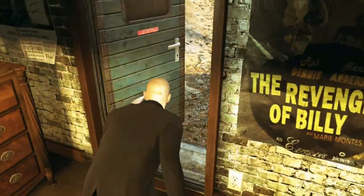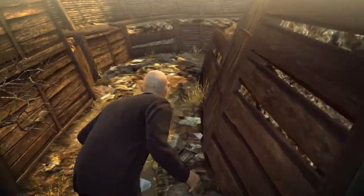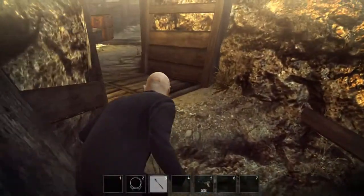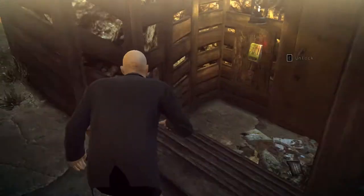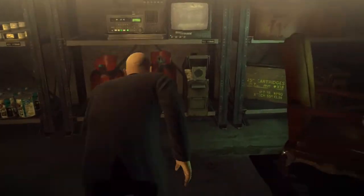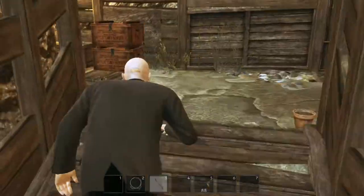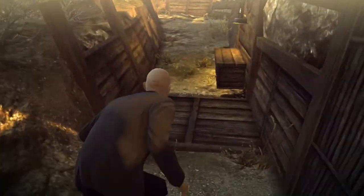Now we are going for the evidence and we are also going to get a notebook where the code to a safe is in. And that's actually what we need to get the key for our silver ballers that is in the safe. There is the evidence. And here is the notebook. And also there is a lot of stuff you can pick up here if you want to have it all completed — all the side quests and everything, then do your thing.